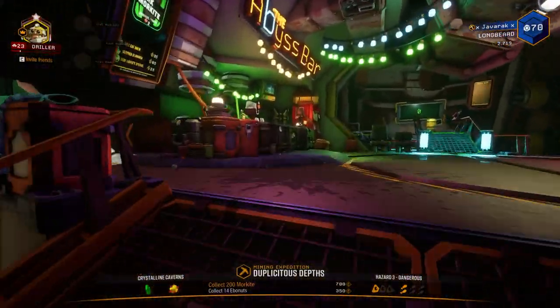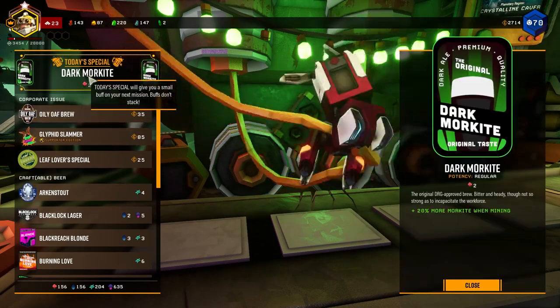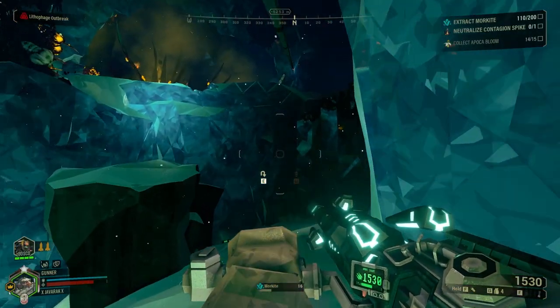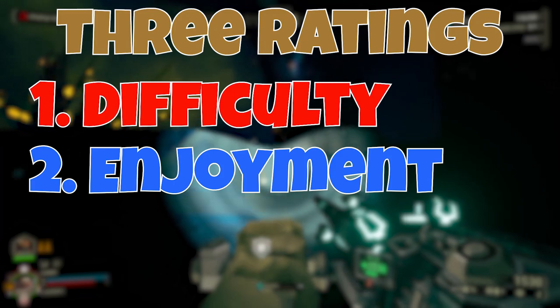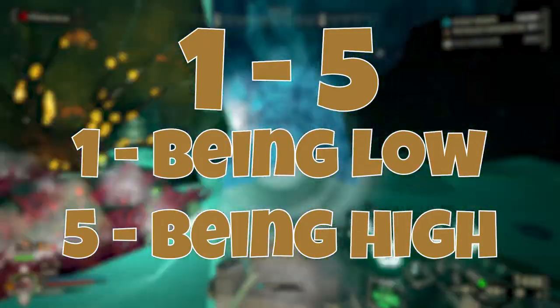Now that you know the mechanics and parameters of the Mining Expedition, as well as some tips on how the classes can provide utility, let's talk about where the Mining Expedition stands when compared to the other mission types. I'm going to give it and every other mission type in this series three different ratings: one for overall difficulty, one for how fun and enjoyable it is to play through, and one for its level of complexity — all on a scale from one to five, with one being very low and five being very high. These ratings are only my personal take.